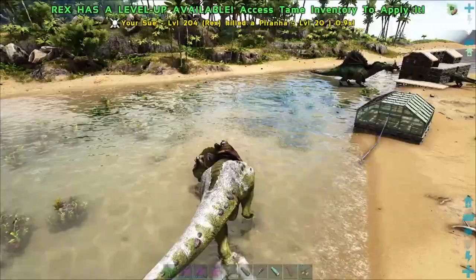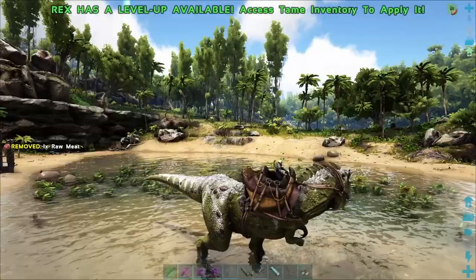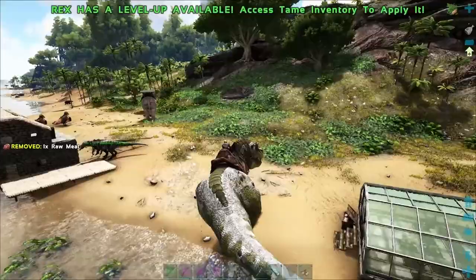For boss fights and stuff where it's just a flat fight, the T-Rex is probably better. But for running around day-to-day activities, the Spinosaurus is probably better - especially considering it's aquatic as well.